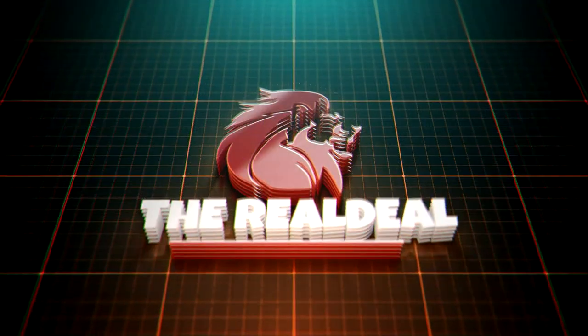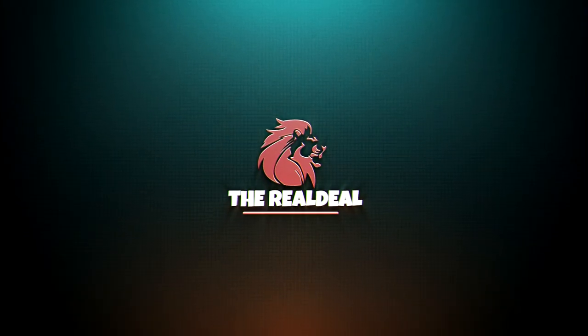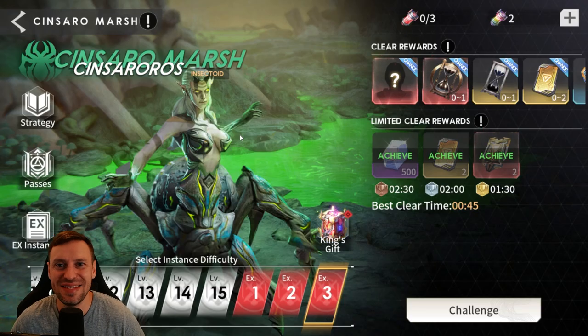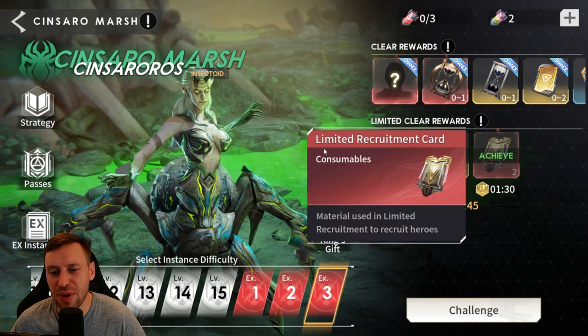You are now tuned in to the real deal. What is up guys, it's the real deal, welcome back to the channel! Today we're taking on Sinceros Marsh EX3. This team is full auto — the fastest I've done it is 45 seconds, so it's a very very fast team. This also means we can pick up those limited recruitment cards.